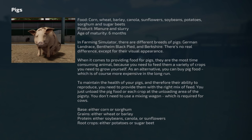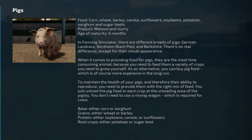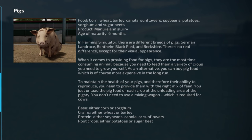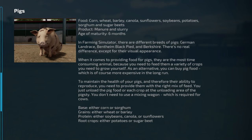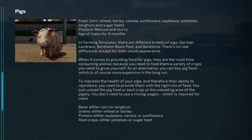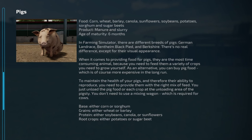When it comes to providing food for pigs, they are the most time-consuming animal because you need to feed them a variety of crops you need to grow yourself. As an alternative, you can buy pig food, which is of course the more expensive option. The base food is either corn or sorghum, grains is either wheat or barley, protein is either soybeans, canola or sunflowers, and root crops are either potatoes or sugar beets.